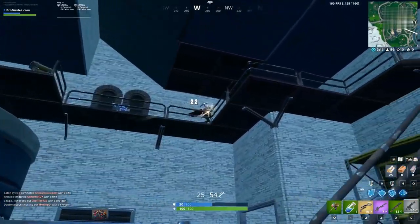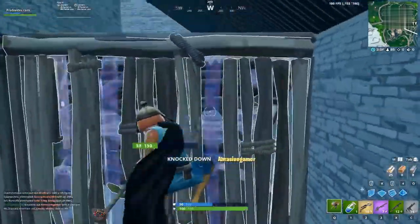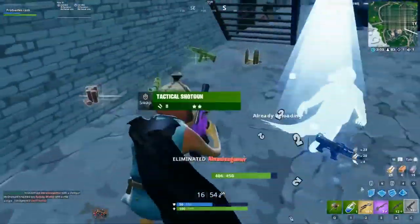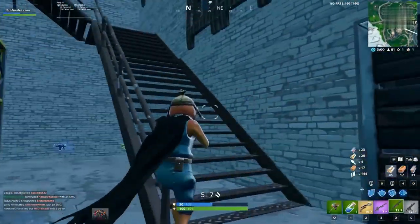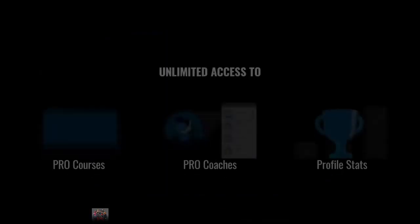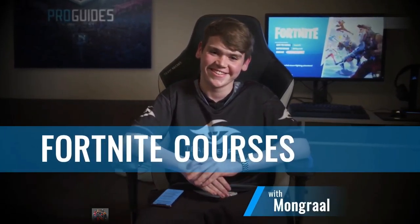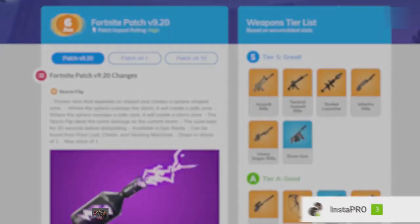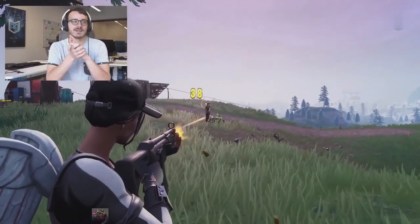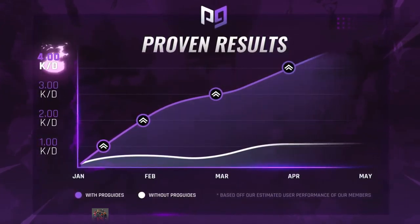Like this video — it takes literally a second and tells us we're doing a good job. We put a huge amount of time into delivering daily videos. If you're looking to take your gameplay to the next level, I recommend checking out Instapro, where we have live 24/7 coaching from some of the best players — not just in the world, but like in the universe. Head over to Proguys.com right now — trust me, you're not going to regret it.